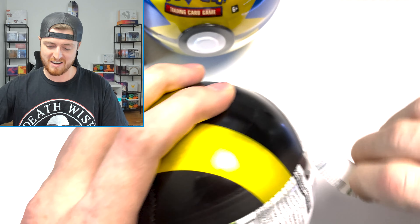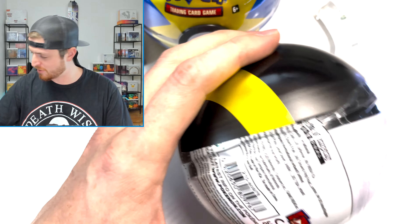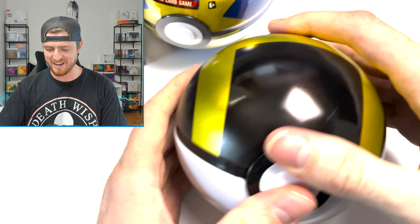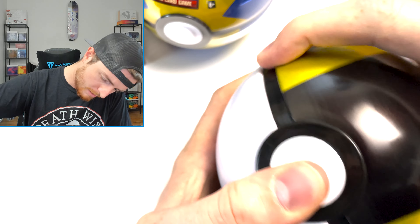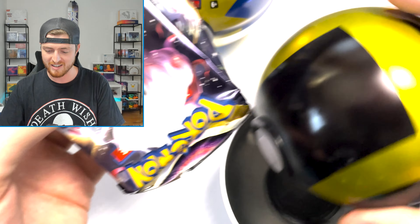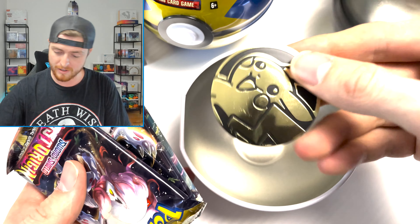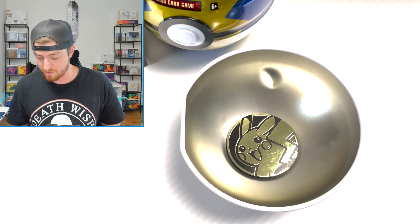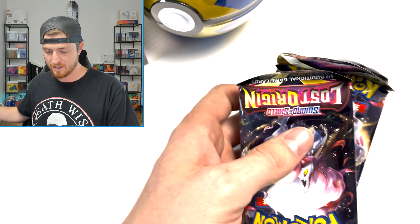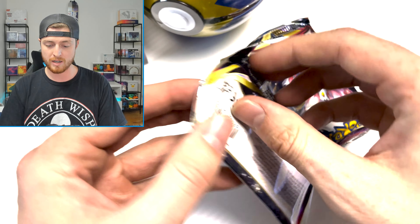Not bad. I'm going to start with the Pokeballs first. I've never actually opened these, so I'm pretty excited. I'll probably find a way to display them. Making this way harder than it needs to be. So you get the coin in here, which I won't find a place to display. But I might find a place to display the actual ball. This one's a great ball — no wait, this is a great ball and this is an ultra ball. Wow, I am making an absolute mistake. Let's just open some packs. We've got Lost Origin, Lost Origin, and Silver Tempest, which is what I saw out of Pokeball.